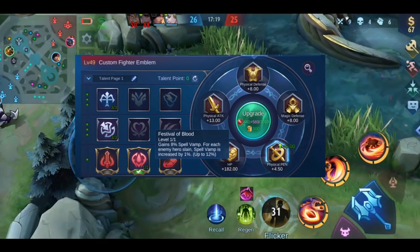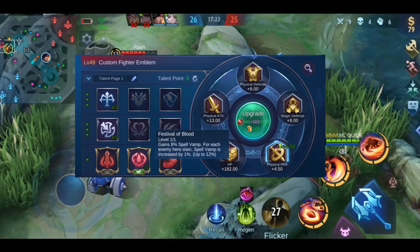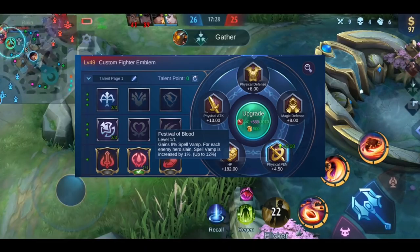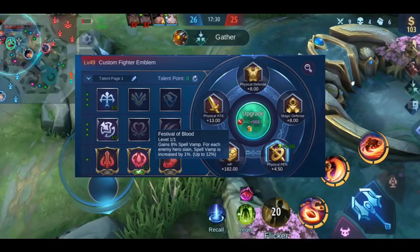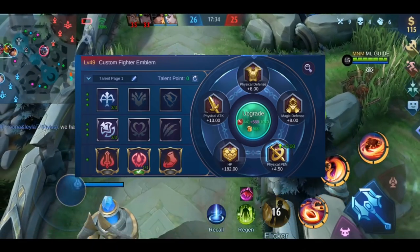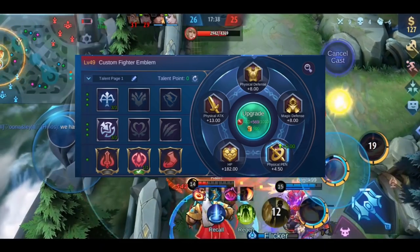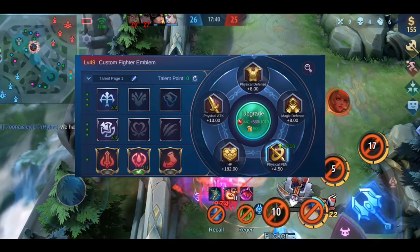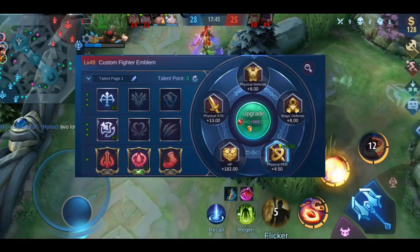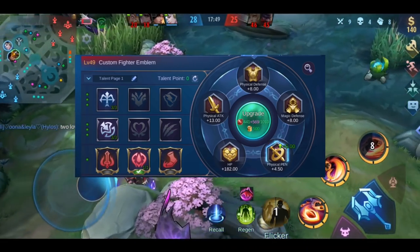The only talent being used for this emblem is Festival of Blood: you get 8% spell vamp which increases with every kill by 1%, up to 12 times — so a maximum of 20% extra spell vamp in total. This talent is used by all heroes who use spell vamp, including assassins like Fanny. I checked almost all heroes and couldn't find anyone using the other talents. So I recommend only using this emblem for heroes who use spell vamp. If you use any of the other 2 talents, let me know in the comments which hero and why.